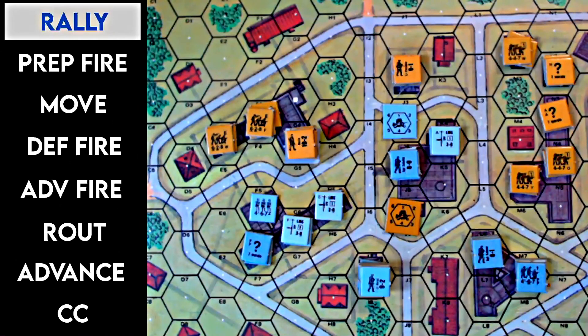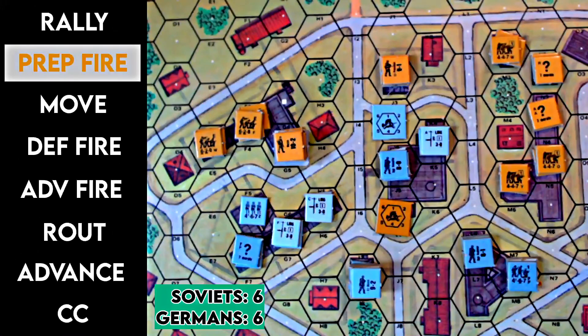Let's have a look at the board. The rally phase indicator is lit up to tell you where you are in the turn, and it will move through the turn as we do. As a further feature, when we shift to a phase in which snipers will be active, you'll see the sniper activation number, or SAN, pop up on the screen. It will stay there during any phase in which it is active — any phase in which it's not on screen, it's not active. This is a nice way to remember which phases it matters in, because it doesn't activate in every phase.